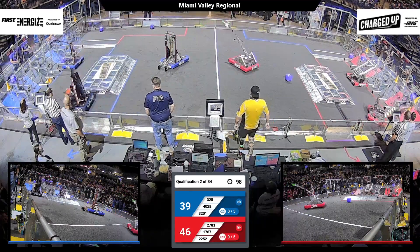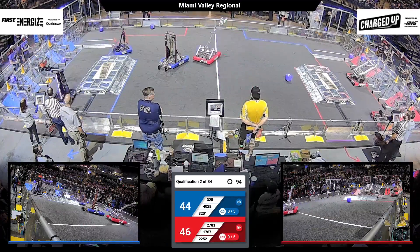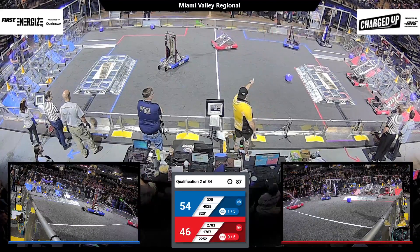Currently it's glowing yellow, so they pick up a cone and make their way back across the field. Big Squad uses a similar communication system. 4028 now delivering a cone to the top row, picking up some additional points for their alliance.